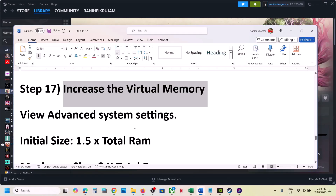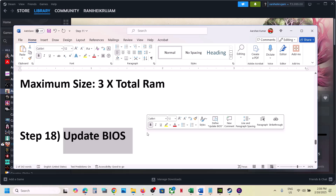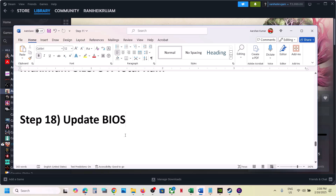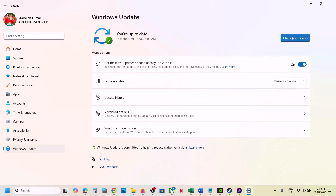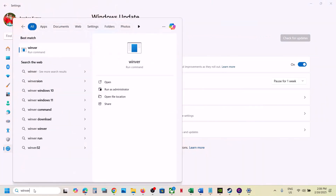The next step is to update the BIOS. Go to your system manufacturer's website, select your model number, find the latest BIOS, and install it. For laptops, make sure the battery is above 10% and the AC adapter is connected when updating the BIOS. Also update Windows 10 or Windows 11 to the latest version — go to Windows Update, click Check for Updates, install all updates, restart your computer, and then launch the game.